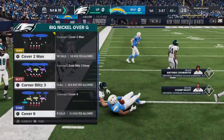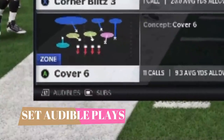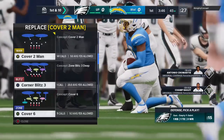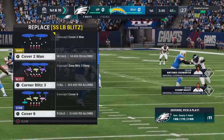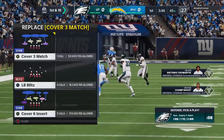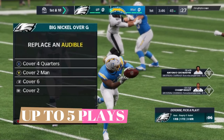The next thing I do when I get back to the play call screen is set my audible plays, because you ultimately want to mix your plays together. I put in cover four quarters, cover six, cover two, cover three — a nice blend. You want a good selection of plays so you can flip them around and try to confuse your opponent. You can't run the same defense over and over — it's eventually going to get you in trouble. I can also pick a fifth play if I choose something different from the four you see here.